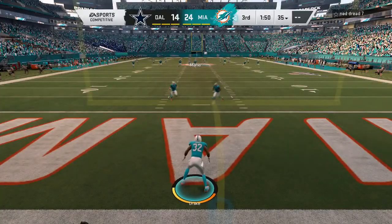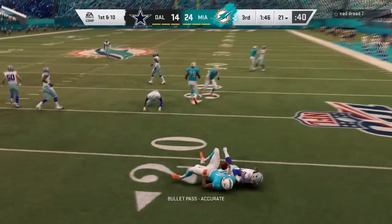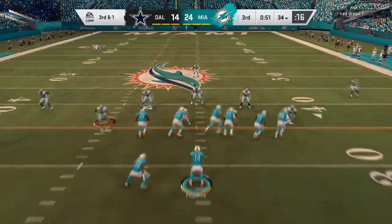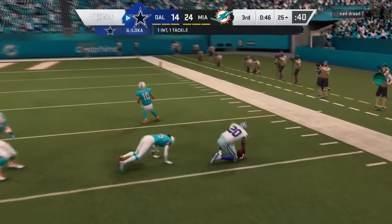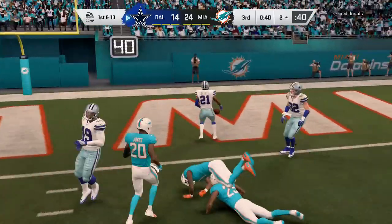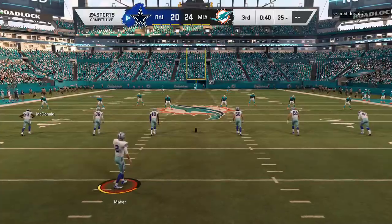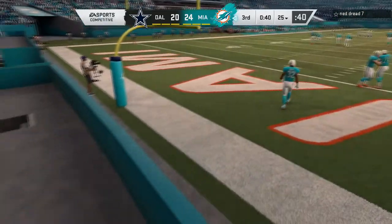If we can score again we can virtually put this game away. Less than two minutes left in the third. Fitzpatrick screen pass bottled up. Kenny Stills marked short on second down. Fitzpatrick looking for Albert Wilson — intercepted by George Iluka, I believe. Iluka gives them great field position. Handoff to Zeke up the middle — gets by Howard, gets by Eric Rowe, scores the touchdown. They missed the extra point, so they only trail by four. They've scored 13 points in about two minutes. It's a close game again with 40 seconds left in the third.